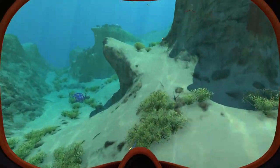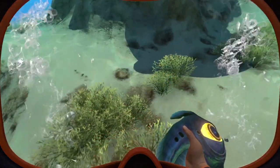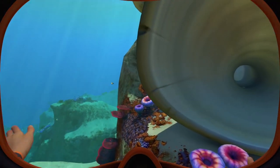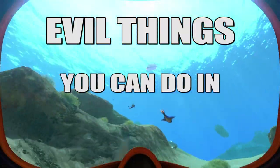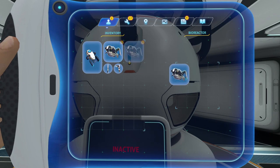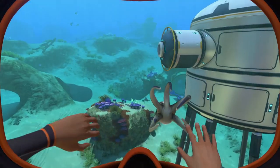It is October, and that means Halloween is around the corner. My last video looked at some shaders that will help turn Subnautica and Below Zero into a more horror-style game. For this video, I did some digging around the web using Google and Reddit and found a few things people suggested that are evil things you can do in the world of Subnautica. If you're bored with your gameplay, here are some evil things you can try that you might find fun or just silly.